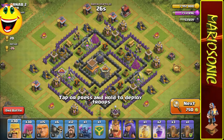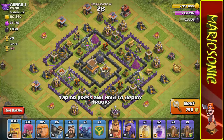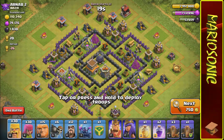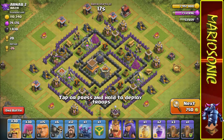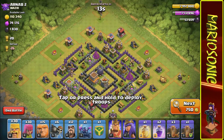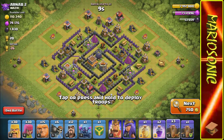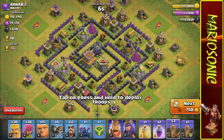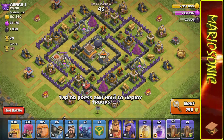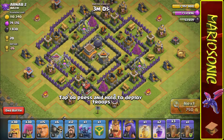Oh my gosh — 1,830 dark elixir. This isn't too bad. I'm gonna suffer a little bit on the actual elixir but I'm just looking for the dark right now. This is a Town Hall 8, so we should easily be able to breeze through this one if we just focus a little bit. I love playing around with the earthquake spell — I think that's one of the best spells. I always look for the clan castle. Three, two, one — let's rock and roll!